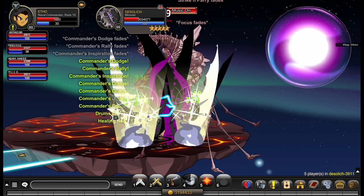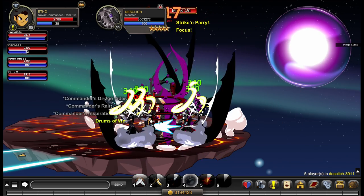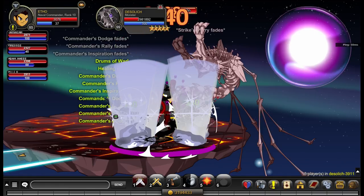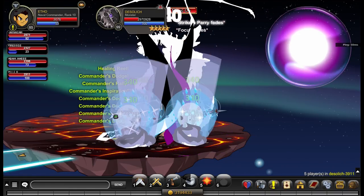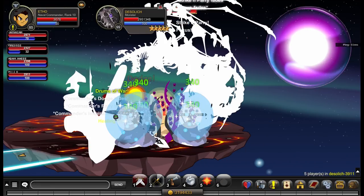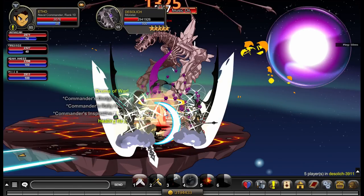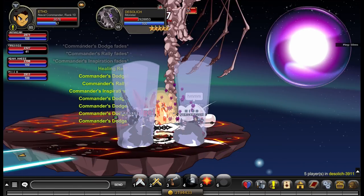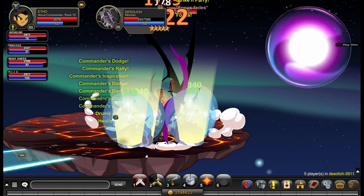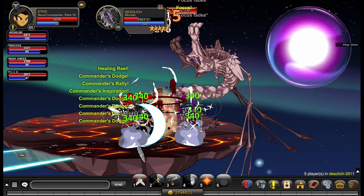Even when fighting Desoloth I was still doing okay — it wasn't that big of a deal. You really want to be using abilities 2 and 4 a lot when bossing, and using 3 and 5 sparingly. You're not really trying to deal damage — your objective when using Naval Commander in a boss fight is support mechanics. Abilities 3 and 5 just consume too much mana to justify using them over your tanking and support mechanics. Ability 2 and 4 is pretty much what you want to spam constantly.